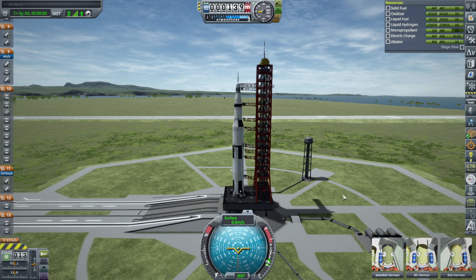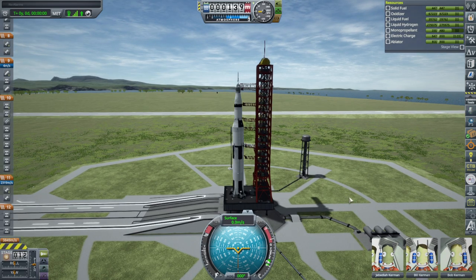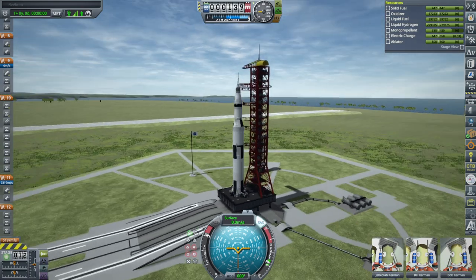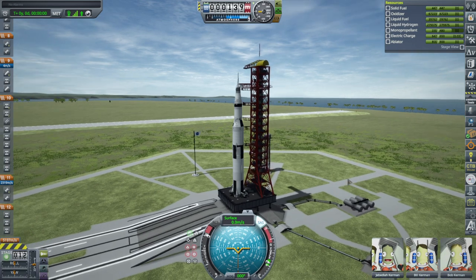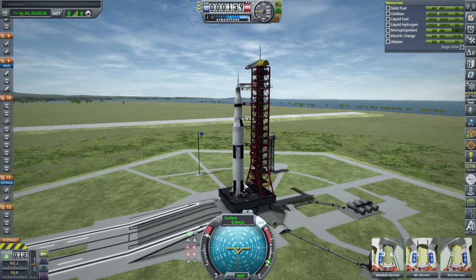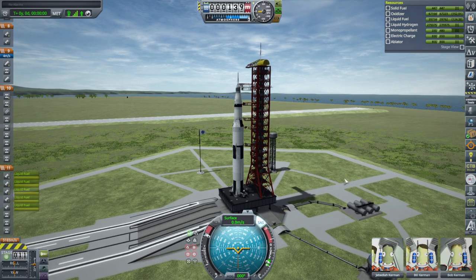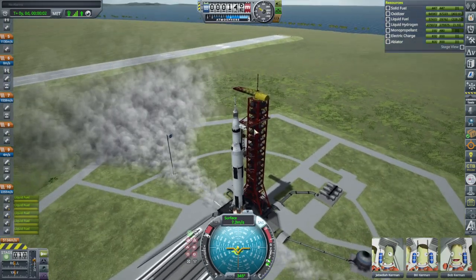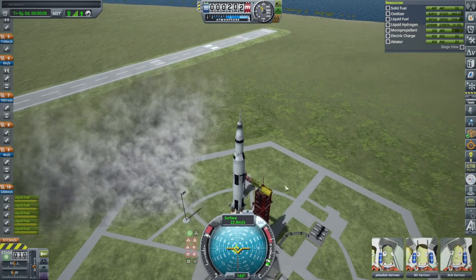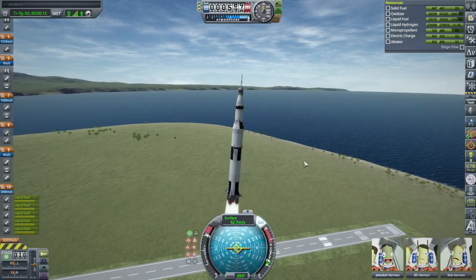I have not launched this Modular Launch Pads version of the BlueDog Design Bureau setup. I have Kerbal Joint Reinforcement because I tested the BDB Saturn V on its own and it was very wiggly. I was not interested in trying to auto-strut the whole thing - it probably would just need the capsule to the heaviest part. But if we're going to have mods, we might as well have Kerbal Joint Reinforcement. So, ignition - and launch.